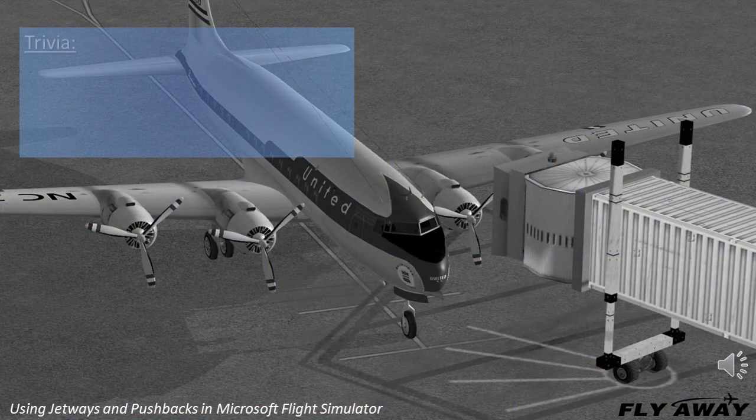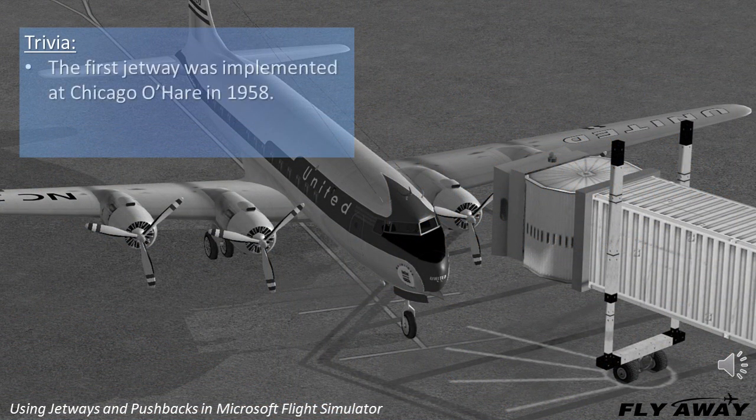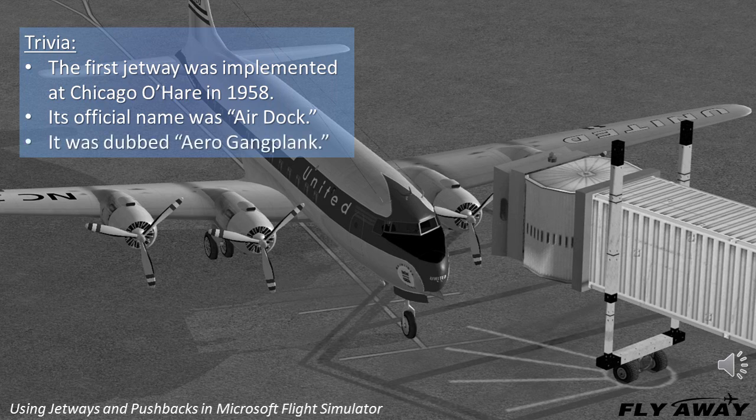Here are some interesting trivia. The first jetway was implemented at Chicago O'Hare in 1958. Its official name was AirDock, and it was also dubbed Aero Gangplank.